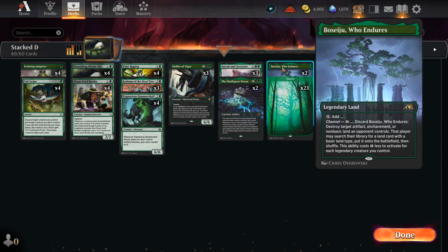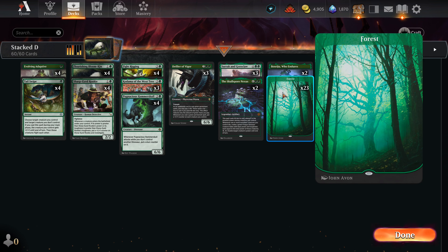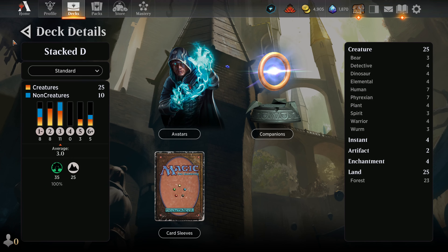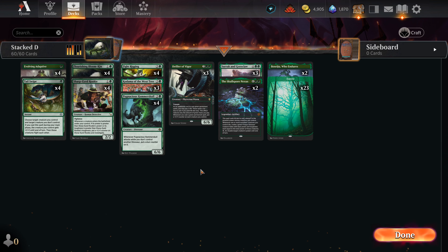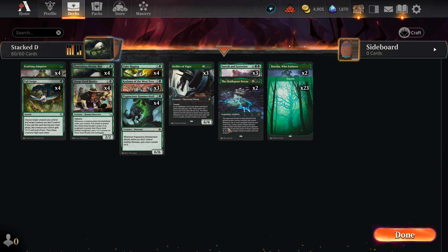The lands are pretty basic — I'm always playing with these as good insurance. It's a land if you don't need it. And then 23 forests. The curve on this is 3.0, so I put 25 lands to make sure you keep hitting those land drops. It never hurts to keep dropping lands with Bloomkin out. Wrapped up six wins pretty quickly with this thing — give it a shot, it's pretty snappy and fast.